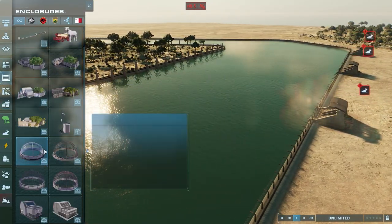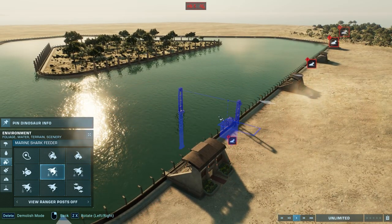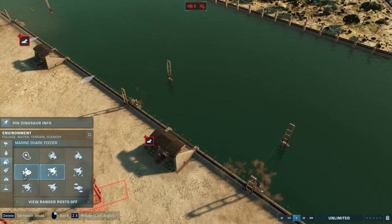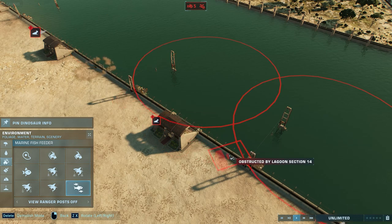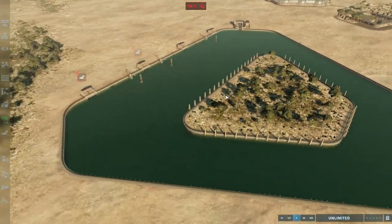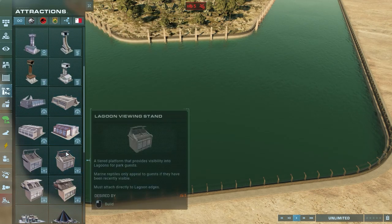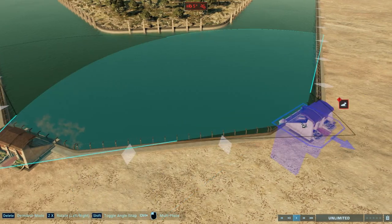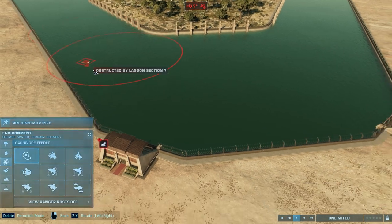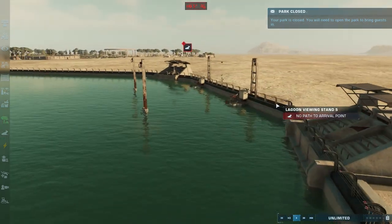Now, what we can do with the enclosures is put in — put three of them — and we want to put in fish in each area so that the dinosaurs can enjoy their freedom. I might put two down here as well, just to give it some more. So we've got the sharkies coming out.